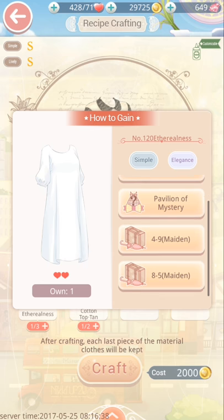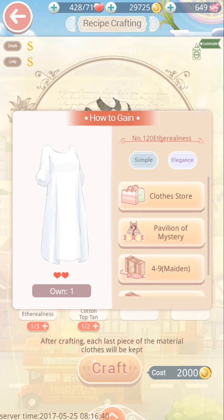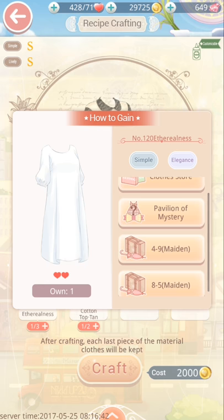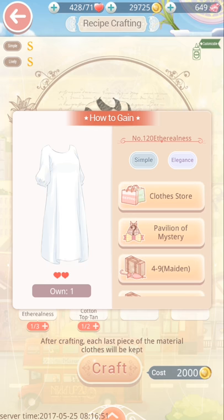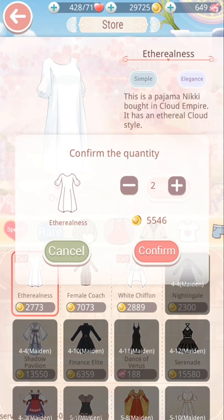There are several ways for you to gain the etherealness — you can either buy it, win it, or get it as a drop on the 4-9 or 8-5 stages. Now obviously if you can't get past that stage, you won't be able to get it as a drop, so you can get it from the pavilion of mystery or from the clothes store just there.